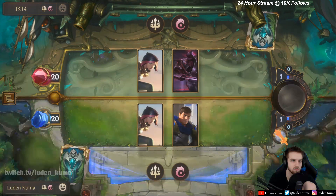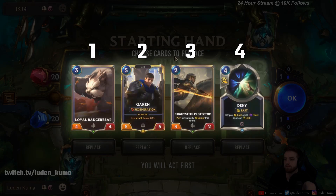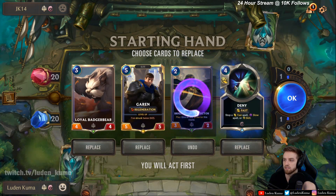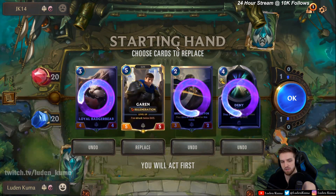When you first start a match of Legends of Runeterra, you will be met with the mulligan phase. What this means is you'll be presented with four cards. Of those four cards, you can choose any of them to have them reshuffled back into your deck and draw new cards in place of them. So if you have a high mana cost card in your opening hand, you can choose to mulligan that card, send it back into your deck, and re-attempt to draw a low cost card.